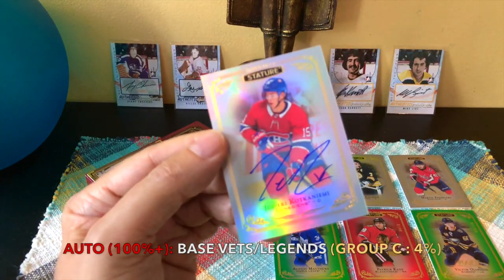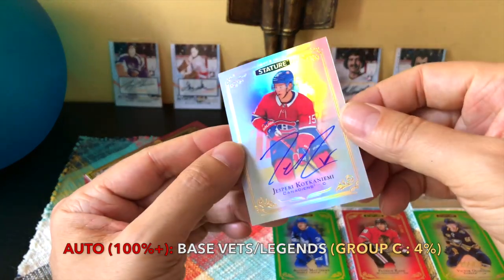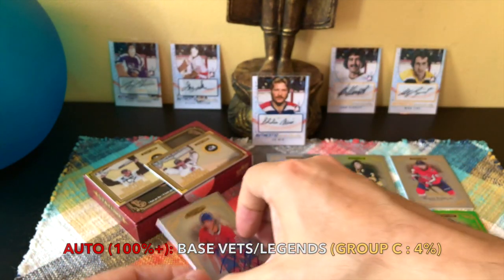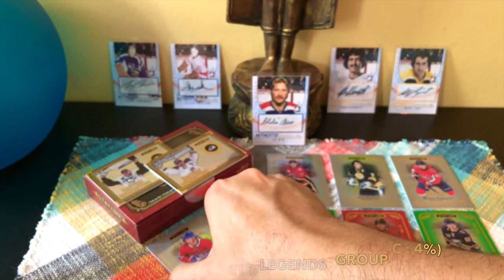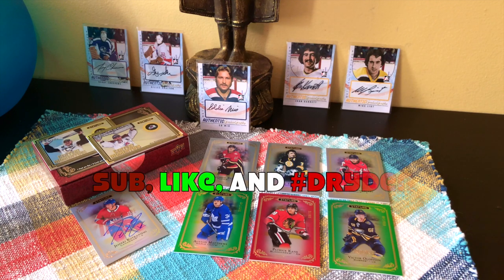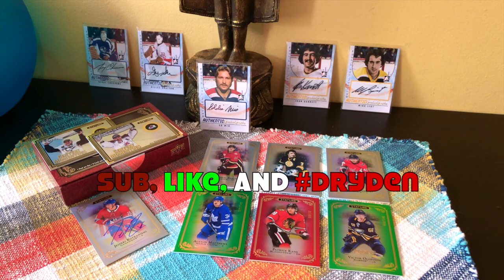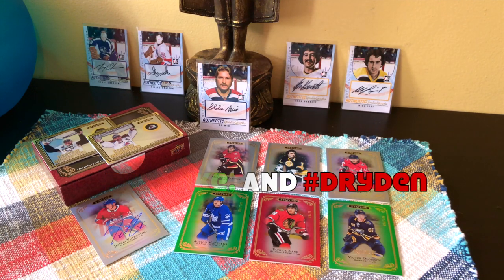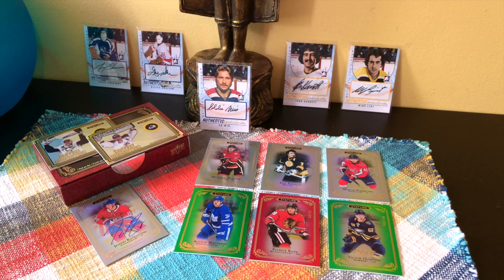The hitter of the box would be the Jesperi Kotkaniemi base auto — really hot-looking card, Group C — really happy with it, obviously a PC for me so fortuitous and lucky to hit Kotkaniemi. There you go guys — a colorful box of Stature. Didn't know what to expect, bunch of heavy hitters, super happy with the auto. Please be sure to subscribe, like, hashtag dry, and I'm Full Cards, live and direct from a place called Brooklyn, New York.